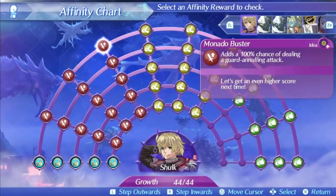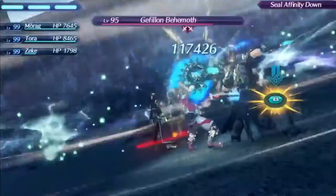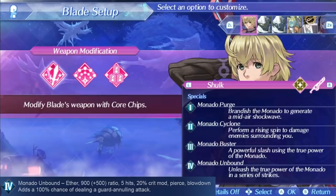Shulk's level 4 special is Monado Unbound. It is a very powerful level 4 having a damage ratio of 1400, which is top 5 in the entire game, along with the pierce effect meaning it goes through all defense, and the bonus effect of nulling guard completely. This means you can always do some crazy damage with this special, and since it will freeze, break, and topple, you can set up easy fusion combos with it despite the long animation. It's an absurdly powerful level 4 special and definitely one of your main damage options as Shulk. With the exception of his niche level 1, his specials are very good for damage overall.